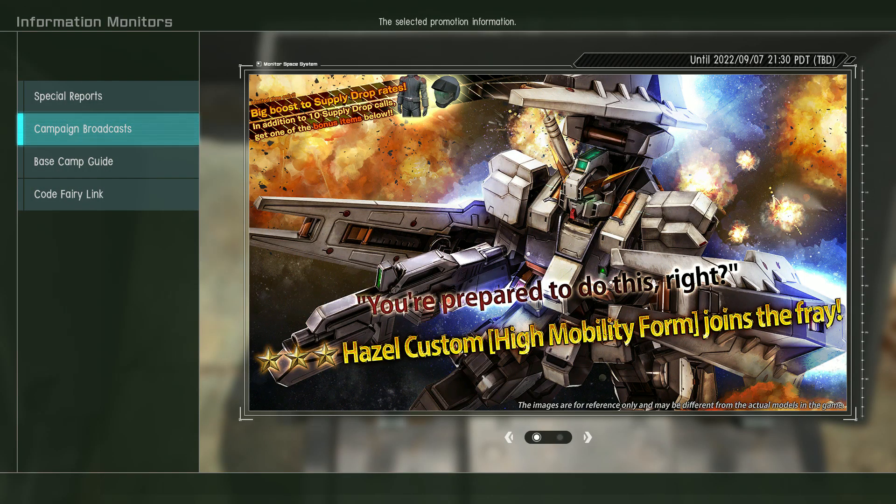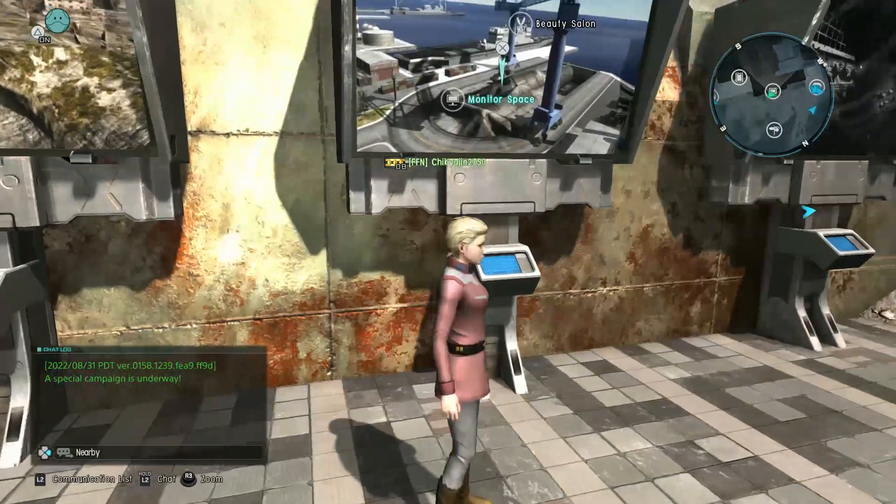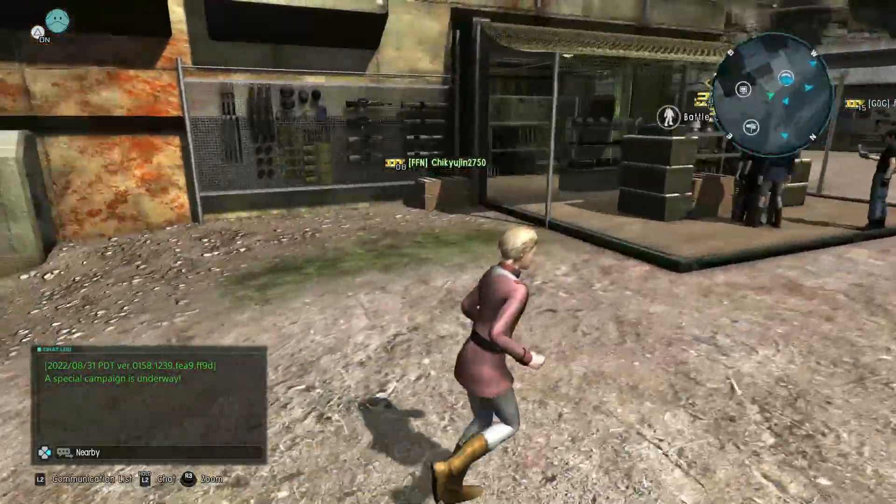Hey everybody, it's Rob from Flailthroughs. This is the Gundam Battle Operation 2 update for September 1st, 2022. This week we've got the Hazel Custom High Mobility form, and of course it's also GBO Days, so we're going to go take a look and see what is available.